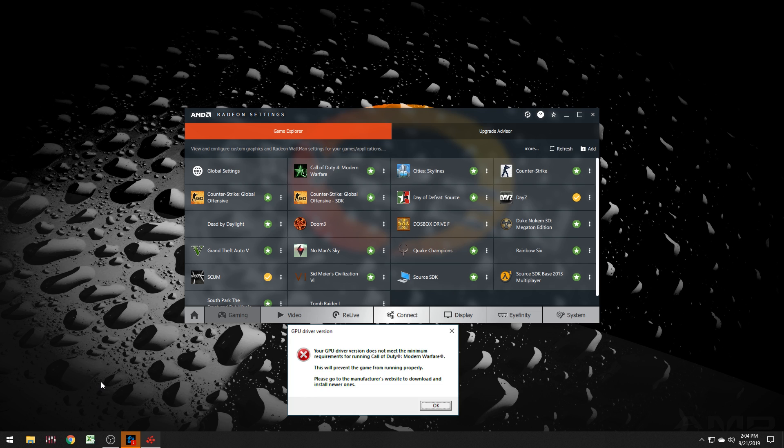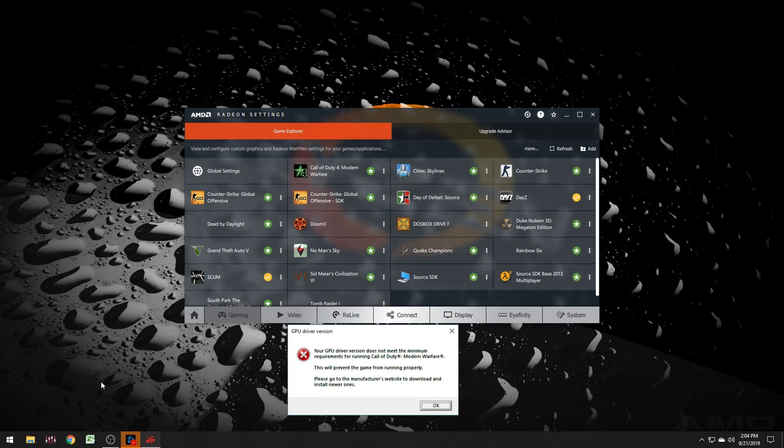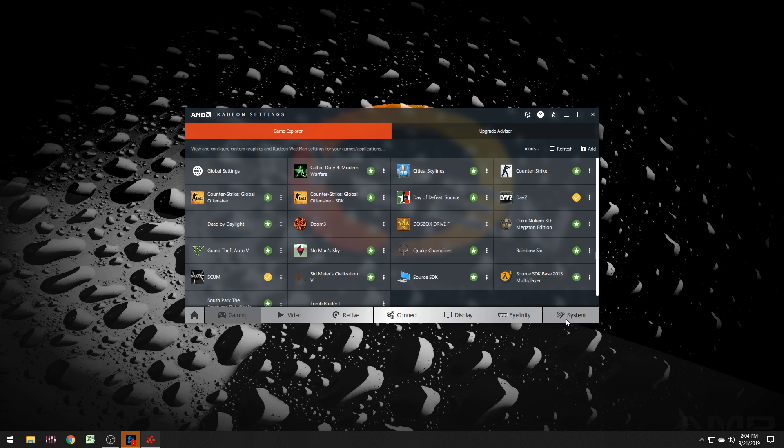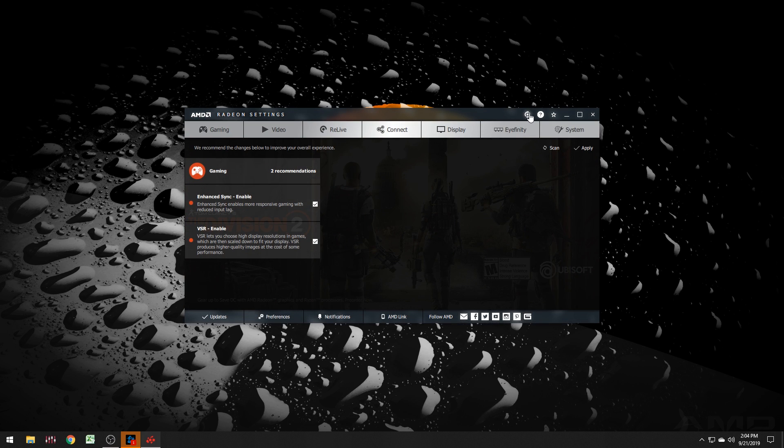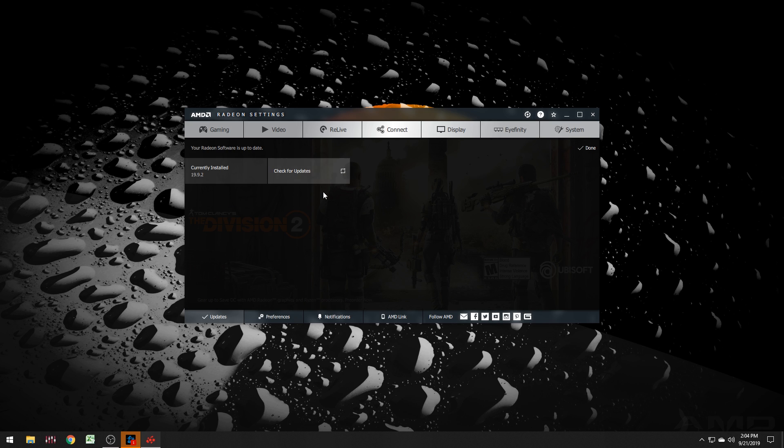The error states that you cannot play the game because your drivers are supposedly out of date when they actually are not. So the clean install is the only way to go. To do that, you go into this little icon up here — it's not labeled very well — then hit updates, check for new updates. I installed the beta driver version update and did a clean install, and that seemed to work for me.